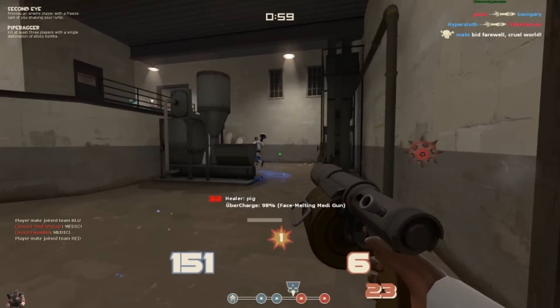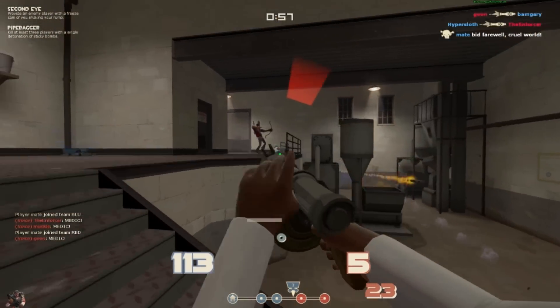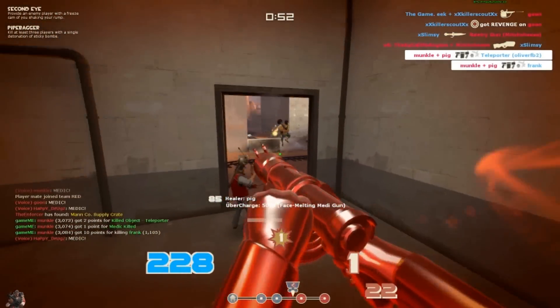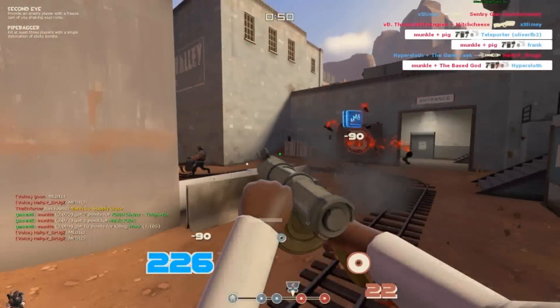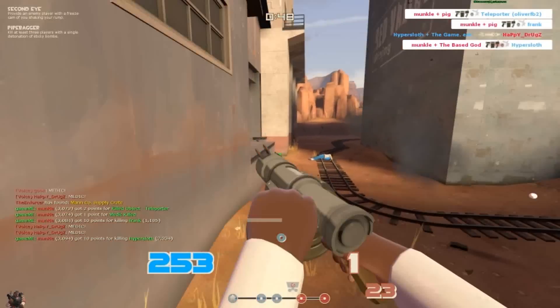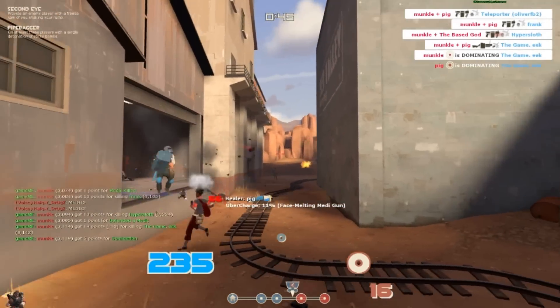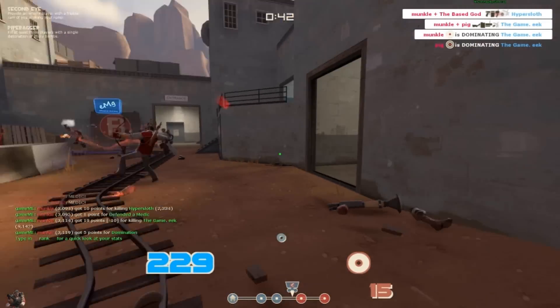Here it seems the enemy have set up a little teleporter off to the side of the battlefield. This medic ubers me and I take out a teleporter and an opposing medic. I spot this heavy and another teleporter yet again and I take him out with some quick pipes.